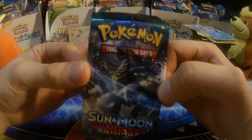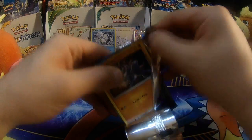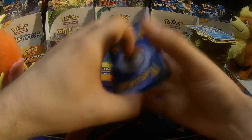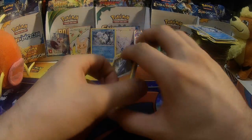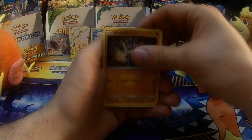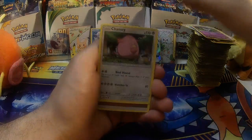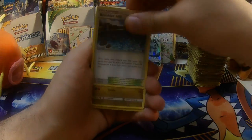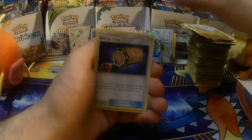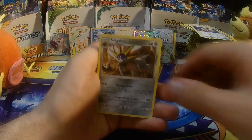All I gotta say is this box was fantastic. We're going to go over the pulls here in just a moment — let's maybe get one more. Last pack — Machop, Fletchling, Alolan Vulpix, Gothita, Chansey, Fighting Energy, Rockruff, Sligoo, Energy Lotto, Reverse Holo Rare Lilligant, and a Solgaleo.